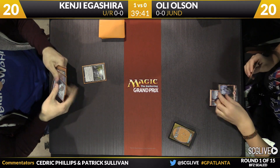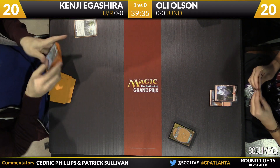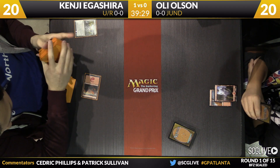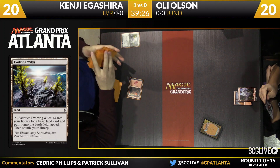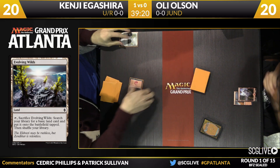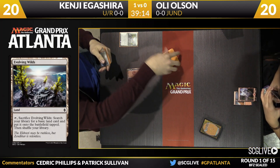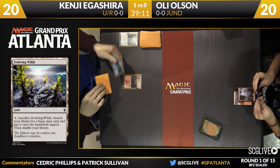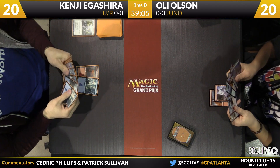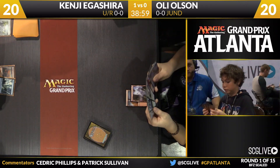A mountain to start things here in game number two. Agashira with a land, and he will sacrifice his Evolving Wilds. That's one of the most important commons in sealed — it's not necessarily the most powerful card you can be opening, but it does dictate a lot of what you can do with your pool. With 18 or 19 lands, a lot of people will go to three-color decks. But in the absence of Evolving Wilds or some battle lands at rare, it's tough to cobble together the right mana. The mana fixing in the format isn't that great, especially in contrast to something like Khans of Tarkir where there was a cycle of dual lands at common.